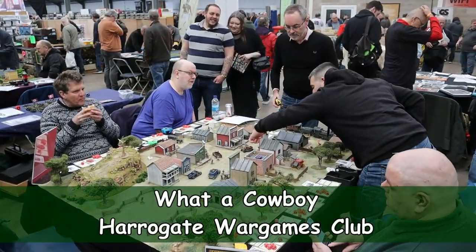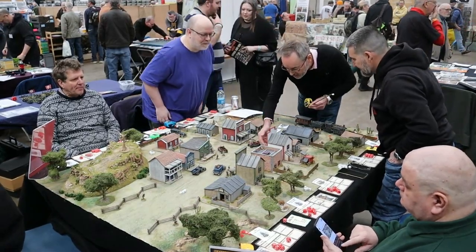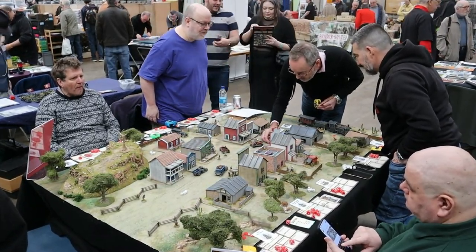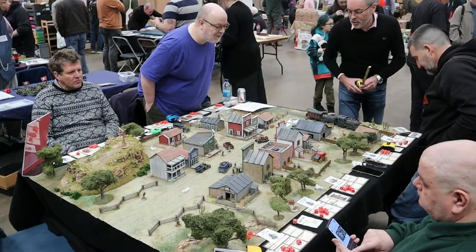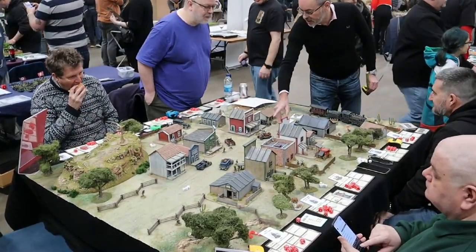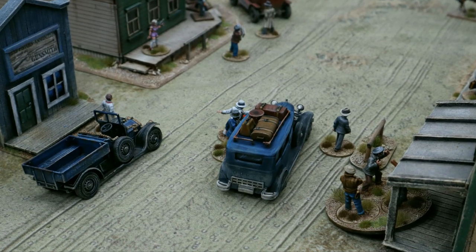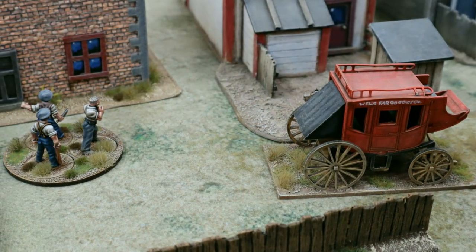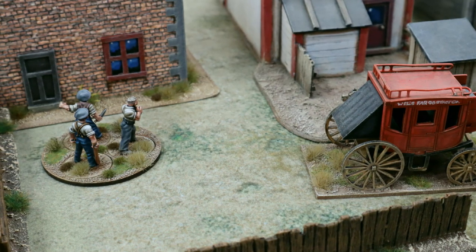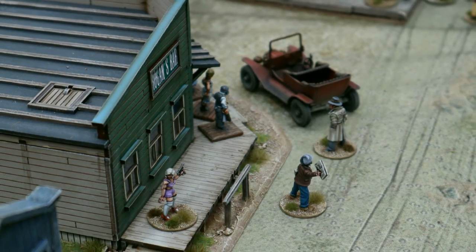I had seen What a Cowboy demonstrated by the Harrogate club at a previous show, but this time they were using the rules to play a game of rival gangs in the roaring twenties. Using this skirmish rule set by the Two Fat Lardies, you take on the role of hitmen, enforcers and shootists. The scenery plays an important role as you move in and out of cover, and you can shoot wildly or take that well-aimed shot. Remember, only one of you can walk away with the prize.